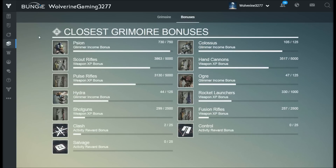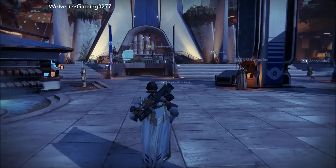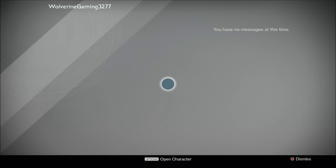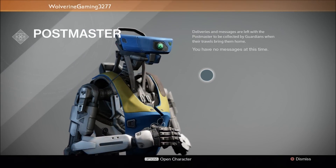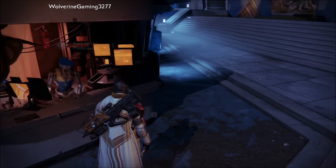Now I'll jump over to the Tower to show you where you can pick up your emblems and shaders. Now that we're on the Tower, we can go over to the postmaster and collect our items. All your emblems and shaders will appear here, but I've already collected mine a while ago.